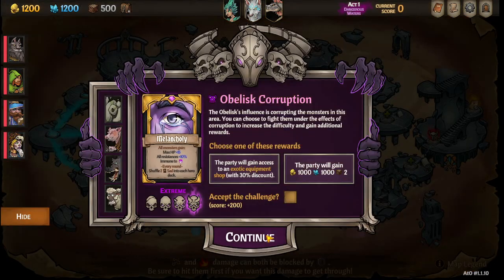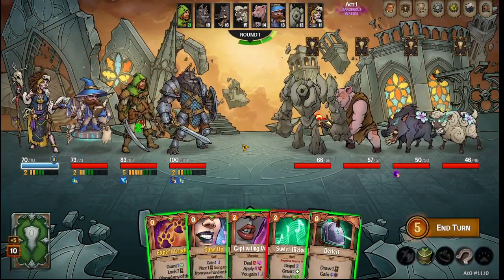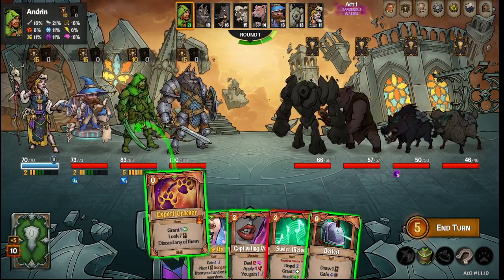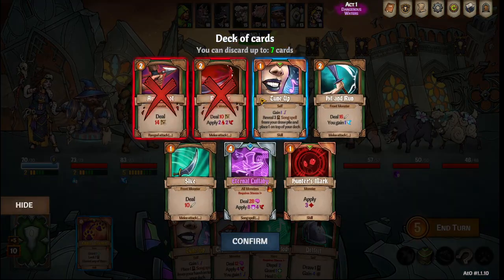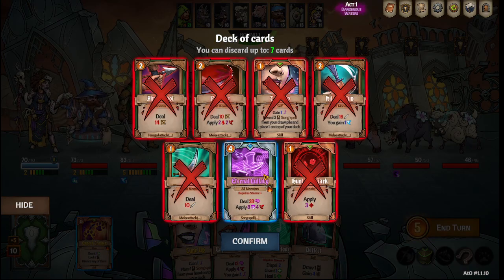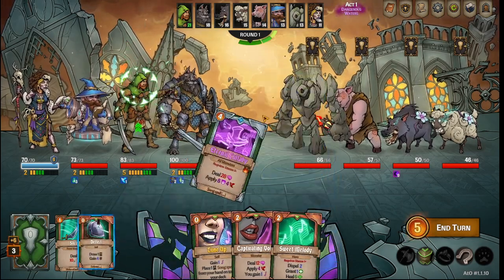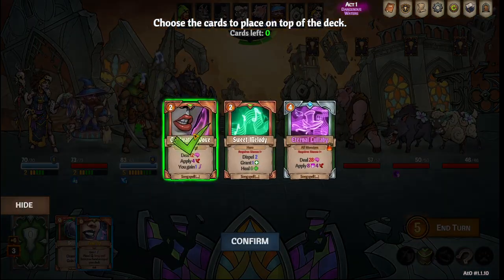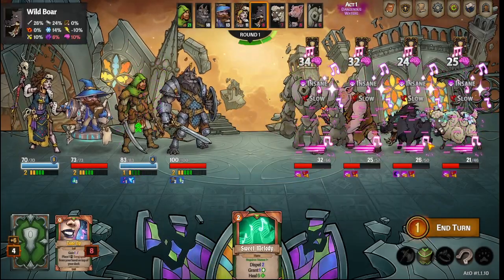I'll go into a sample fight and show you how to play out Andrin a little bit. We've got Expert Tracking — we can use it on ourselves — and we got Tune-Up to get the stats that we need. What we're going to do is play everything except Eternal Lullaby. We're going to play the Deflected Drawlet, and since Tune-Up places the song card from your hand back on top of your deck, you do that — and everything's already halfway dead this first turn.